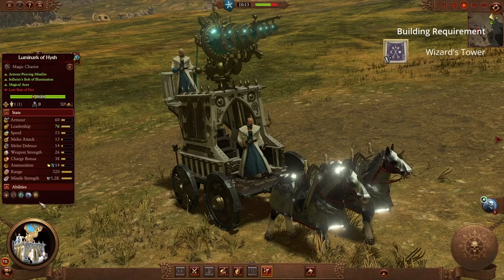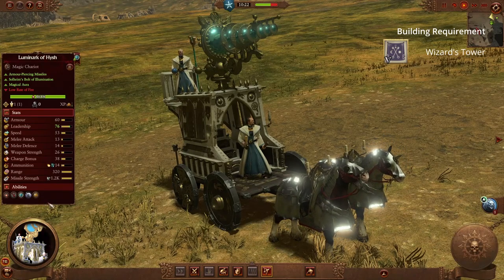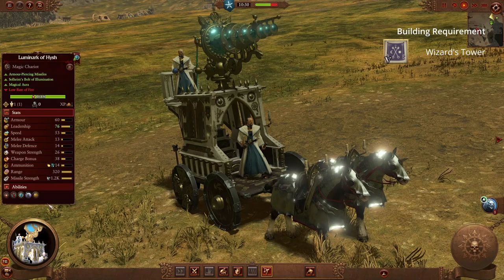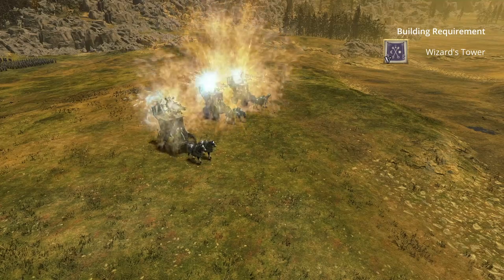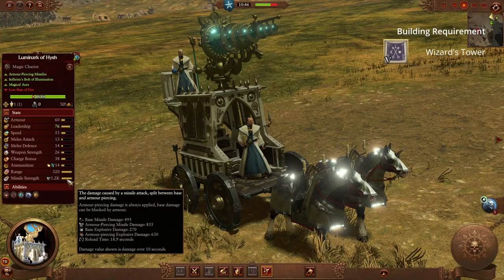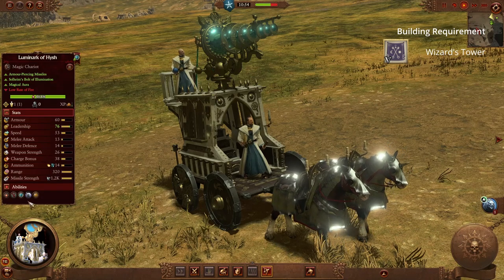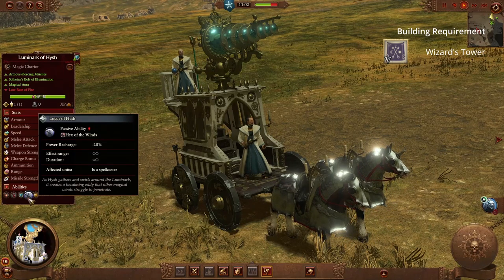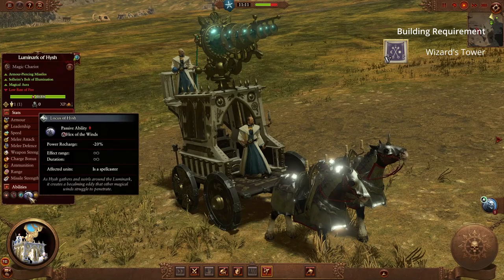Moving away from the game three races for our last unit, we are going to look at the Empire — specifically the Luminarch of Hysh. For anyone who has played the previous games, you'll be well aware of what this thing is capable of. The first thing you might notice is the gargantuan missile strength this unit has, combined with its long range. This is basically a giant death laser — any large unit caught by this beam is going to take an absolute ton of damage. Looking at the passive abilities, the first one is a power recharge ability, but this isn't for your army; it reduces the enemy's power recharge rate. While kind of minor, it can help with reducing all those spell spams that the AI may use against you.